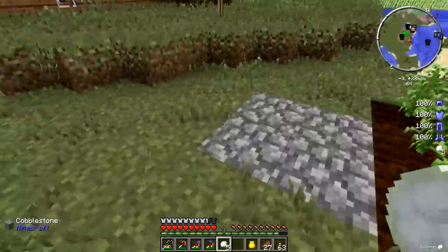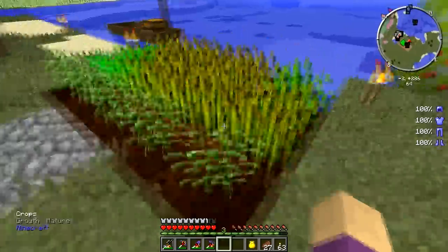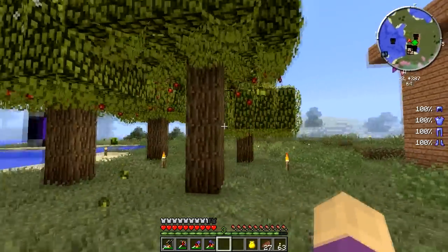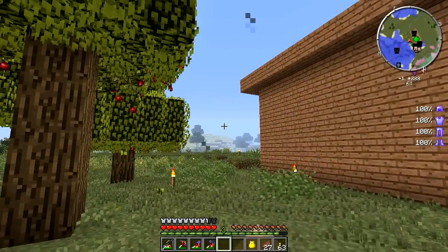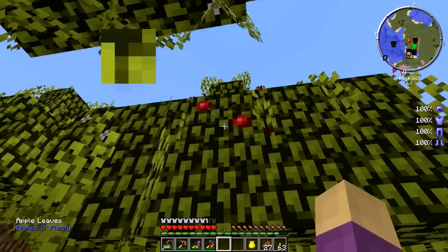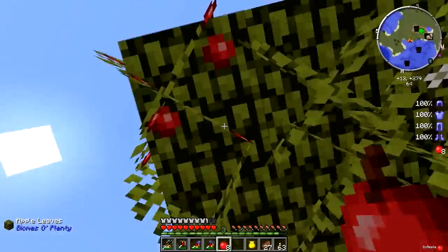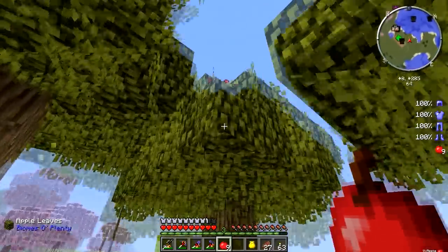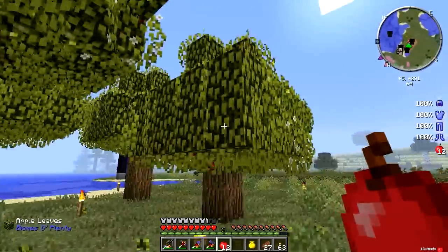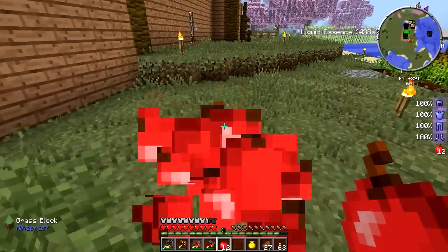I've been planting some cotton from Natura so I can get a steady supply of string. I've also got some raspberry and blueberry bushes going over here from Natura. Quite a ways to the east is an apple orchard — this is basically an apple tree from Biomes O' Plenty. You just let them grow and get a steady supply of apples. Apples don't do a lot for nourishment, but it basically means I don't have to worry long-term about food — I can focus on other things.